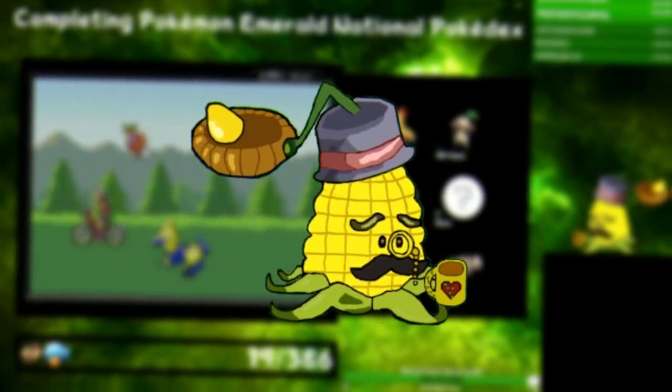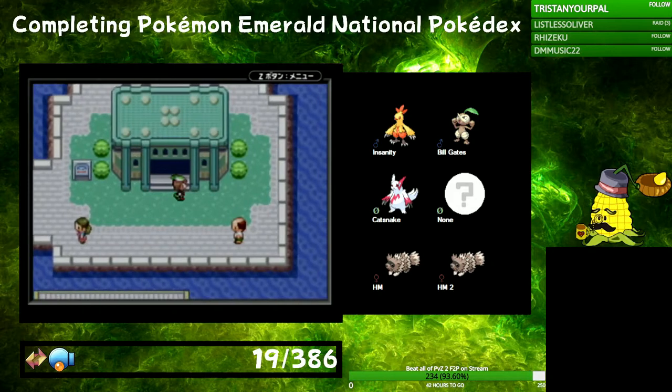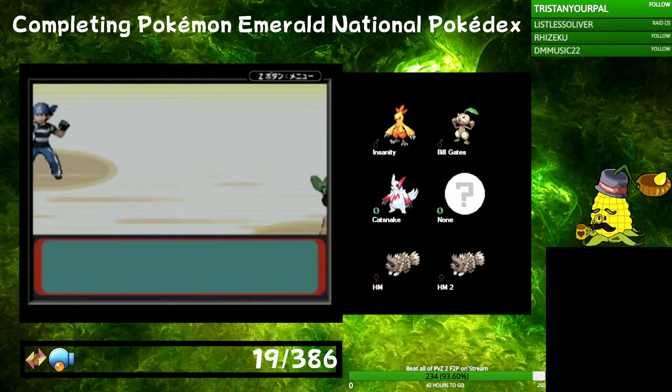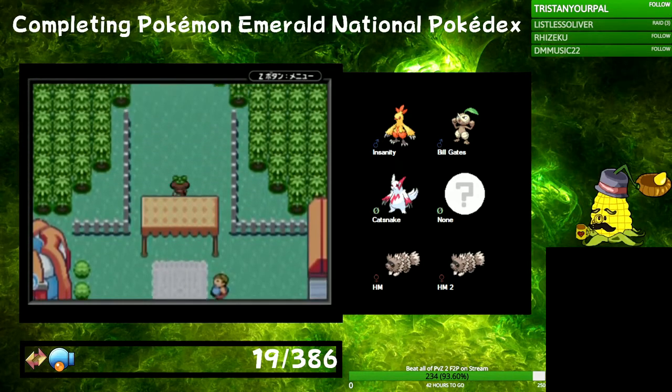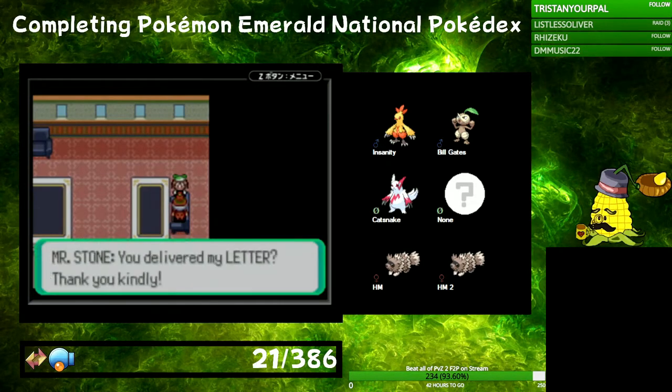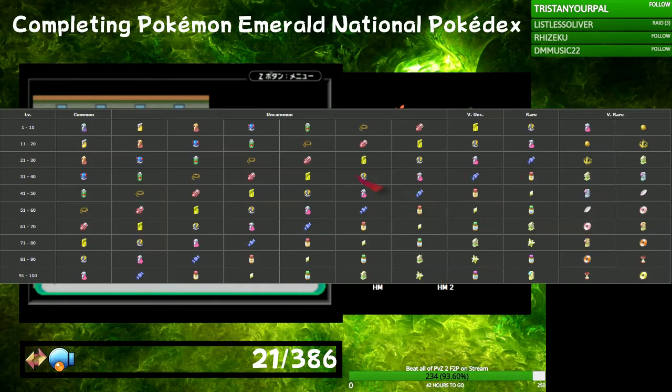Now time for the new progress. To start, we go to Slateport and we go to the Oceanic Museum to give the Devon parts to Captain Stern. But first we of course had to fight some Aqua members. Then we headed to Route 110 and caught an Oddish and a Minun. Next we took a detour to grab the XP Share from the President. I'm going to put this on HM so she can get to level 21, which makes it so Rare Candies can show up on her pickup loot table.